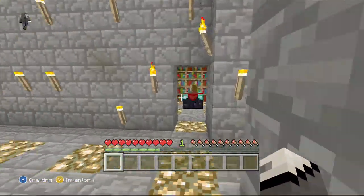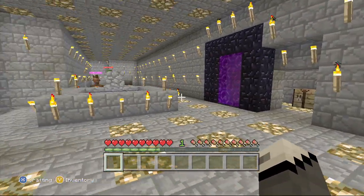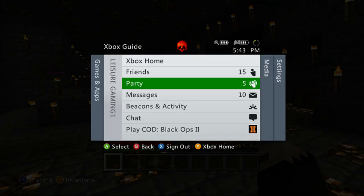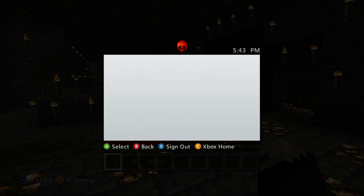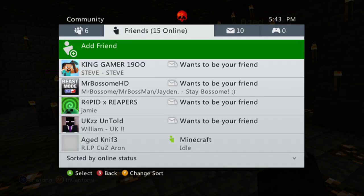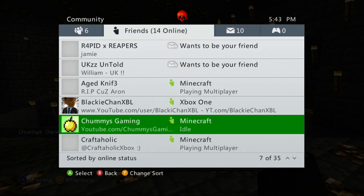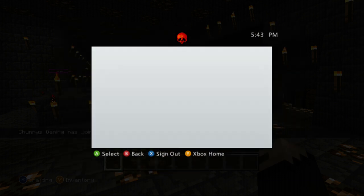You can load stuff in, just no getting stuff out of chests or anything. Let me quickly jump into the end — wow, look at these bows in here: Punch Two, Power Five! Okay, Chummy's back. We're going to get him in the game and then get this started. Chummy has joined.